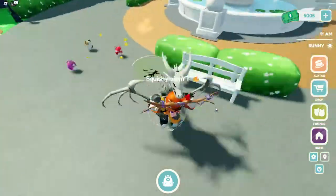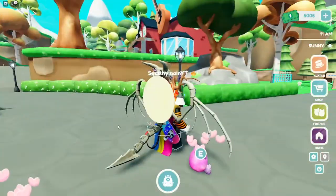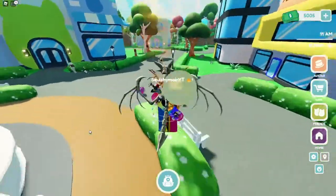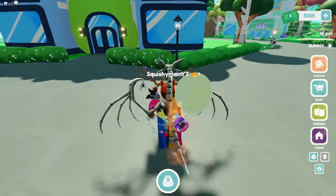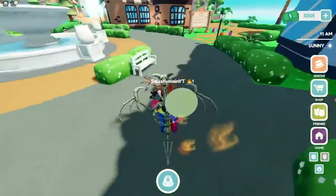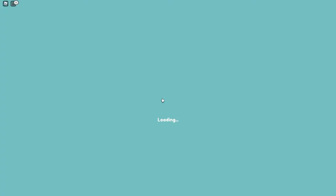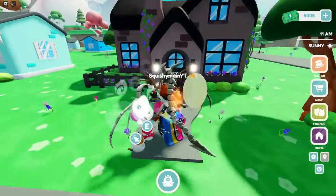I traded Hans and whoever else I had for the Unicorn and the Fox. I have a bunch of Squishmallow Dollars — you can see in the top right corner I have 5,000. I would have more, but I used a bunch on my Squishmallow house. If I go home, I have the cottage core house now — the little cottage. I got that house, which was 7k.